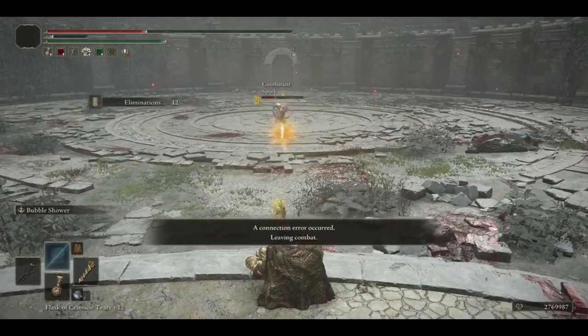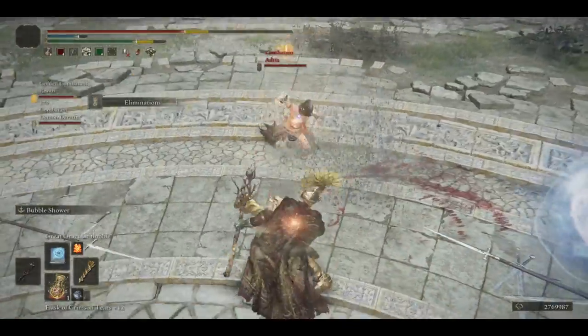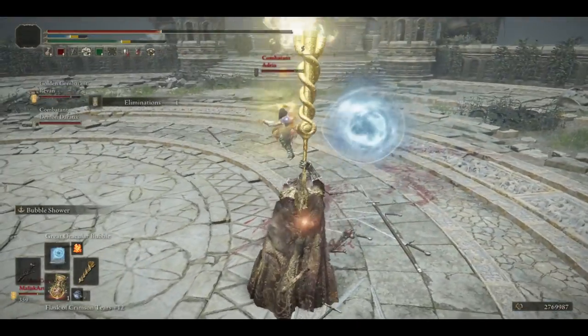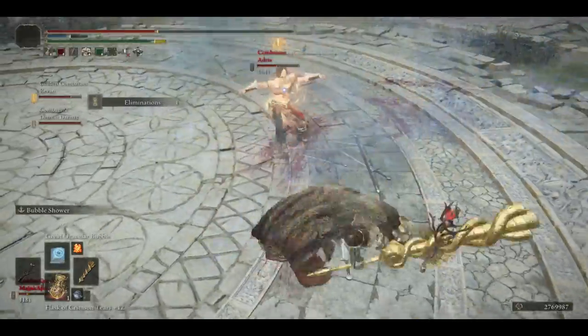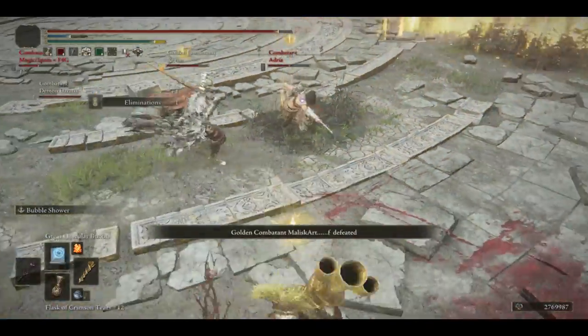Set up the bubble. The bubble still floats there even after it reaches the end of its trajectory, so you can use it for area control. A thousand damage worth of combo because they decided to attack into the bubble.